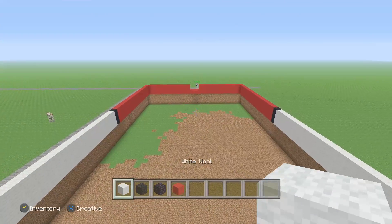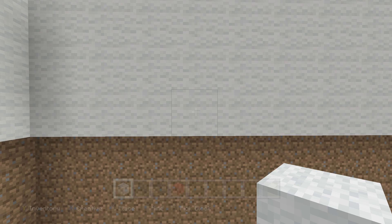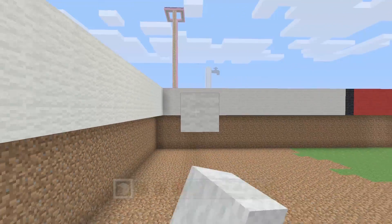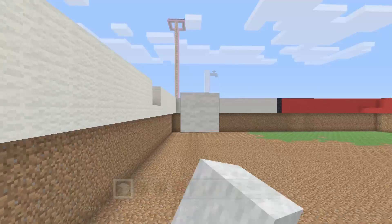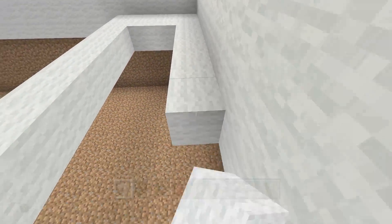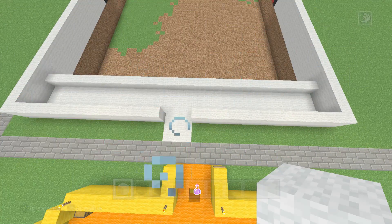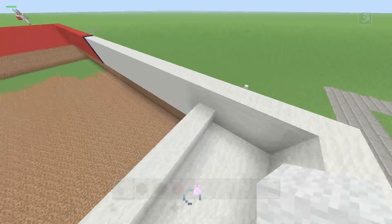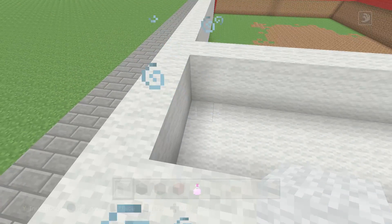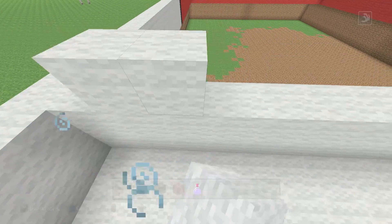Once you've done that, we're going to go to the side and we're going to have a space of three, and then this is the other wall. Also the floor — yeah, make sure to get your floor in. This should be two blocks high and basically just copy the wall.